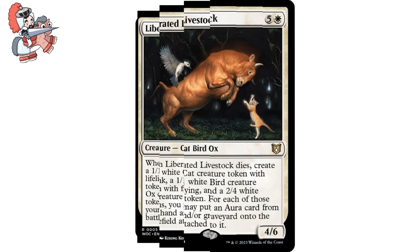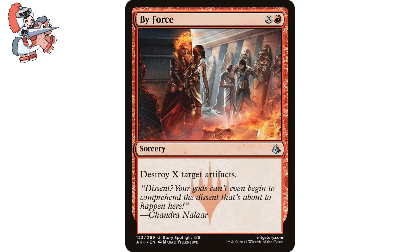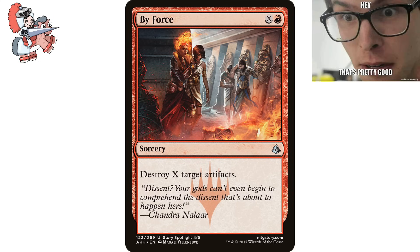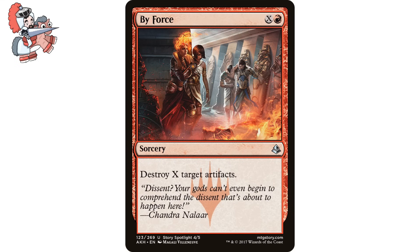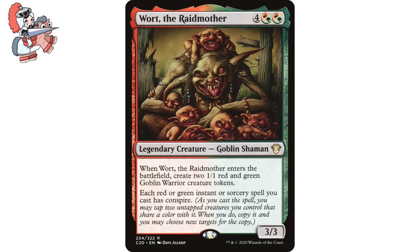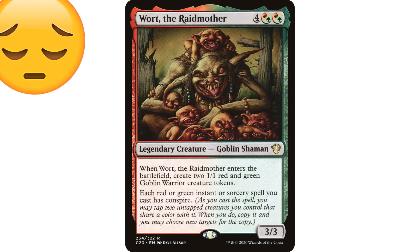Let's talk By Force. X and a red sorcery from Amonkhet. It says: Destroy X target artifacts. Simple and effective. With the arsenal of scary artifacts hitting battlefields these days, something broad that can get rid of most of them in one fell swoop might just be worth an include in one of your builds. At worst, it's a 2-mana Destroy Target Artifact, which is still pretty good. X Spells will always have a special place in my heart, since I took apart my Wort X Spells deck this year, and that has hit me pretty hard.